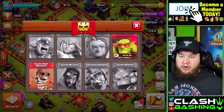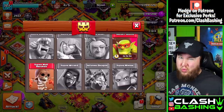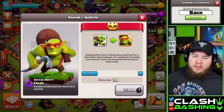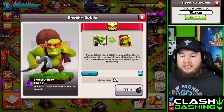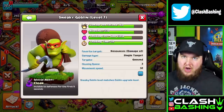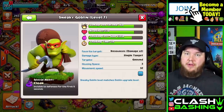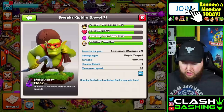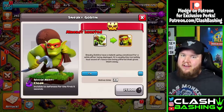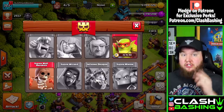Inferno dragons are really powerful at like Town Hall 13. Super wizards are really nice, especially with the invisibility spell at Town Hall 12 and Town Hall 13 with the super GoWiWi. But your basics — the sneaky goblin and your super wall breaker — are really going to be the bread and butter of super troops. What makes super troops unique is their special ability. The sneaky goblin's special ability is Cloak — it's invisible to defenses for the first five seconds. This does come with a trade-off of a little more housing space and more training costs.